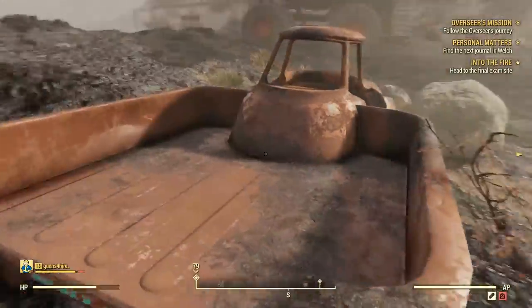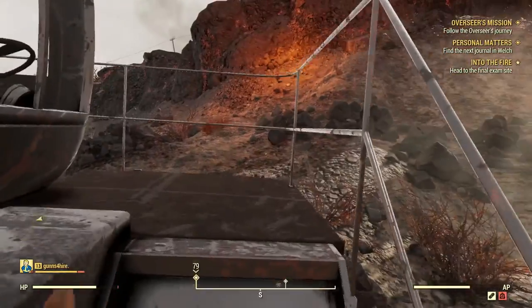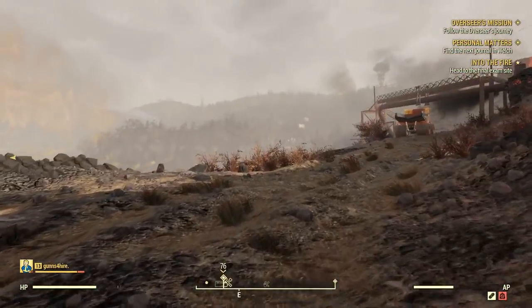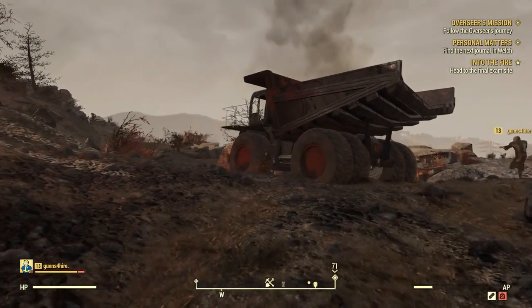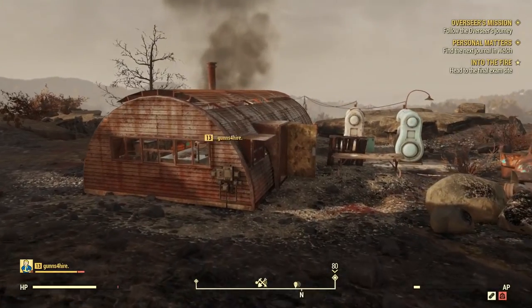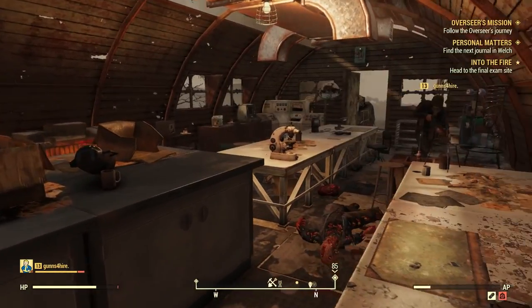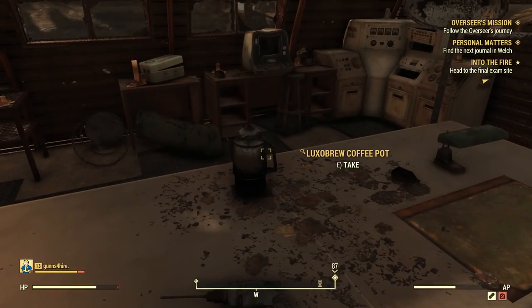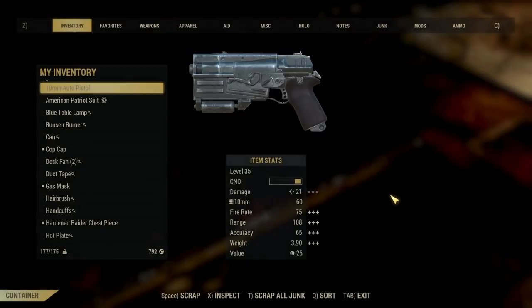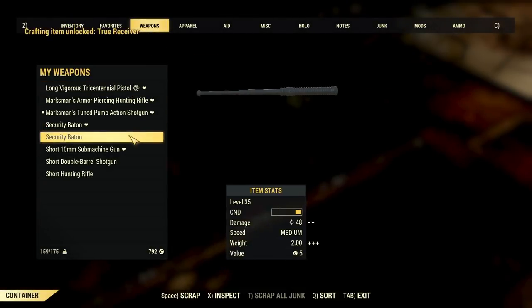Hold the phone — fusion core! I am encumbered for the first time in a while from collecting junk. I think inside this building I was able to scrap. Chemistry bench — right here! Scrap it up. Why wouldn't that drill have something I want? Lithium ion battery, steel. Oh my god, I got a level 35 security baton!